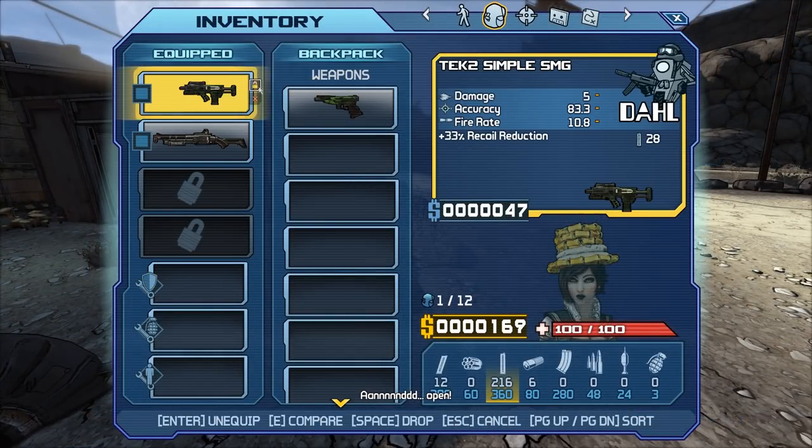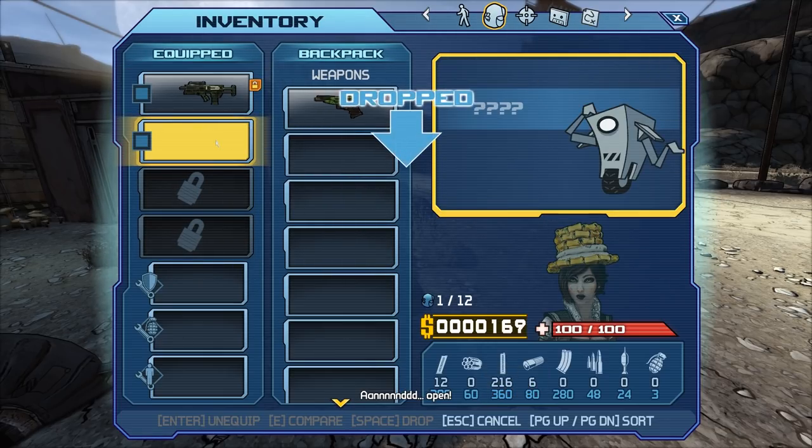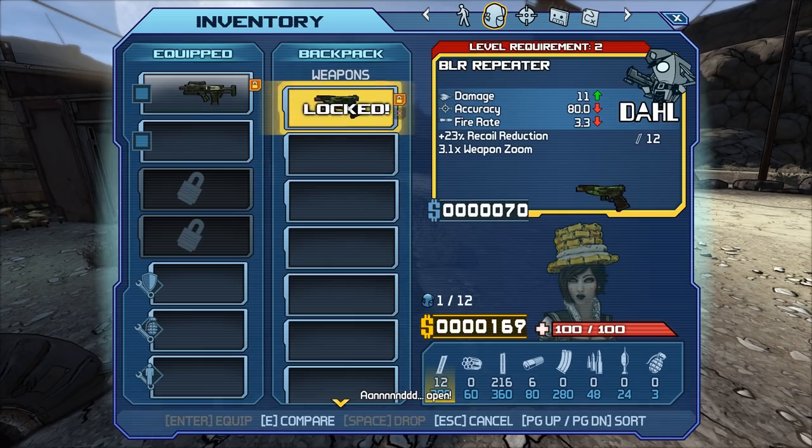At number three, we have the option to lock and also trash your items. By locking your item, you can stop from moving it and also dropping it on accident. And by trashing your item, you can tell what's junk and sell it a lot easier.